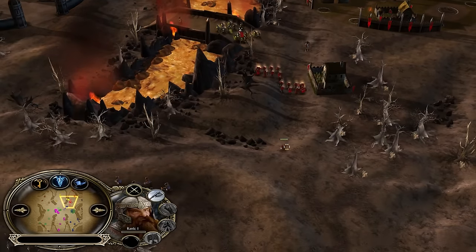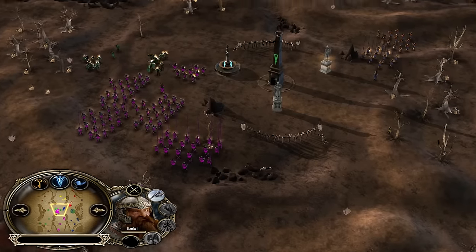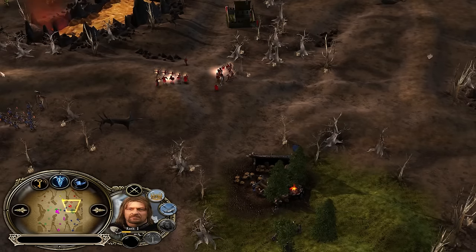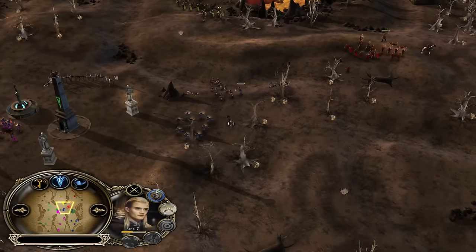Gimli level one — level three is the time for Gimli to shine. Stubborn Pride is also pretty useful here because there is a Boromir who will blow his Horn of Gondor to stun you. If Gimli is level two he will grant immunity to nearby allied units. Legolas popping off by the way — level three, that's pretty good.